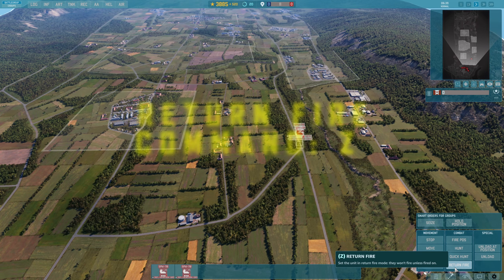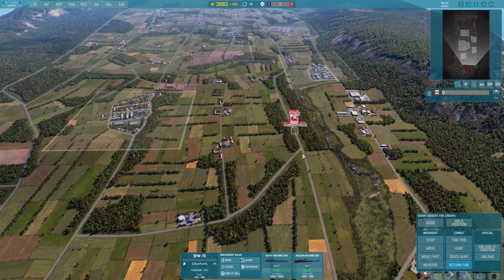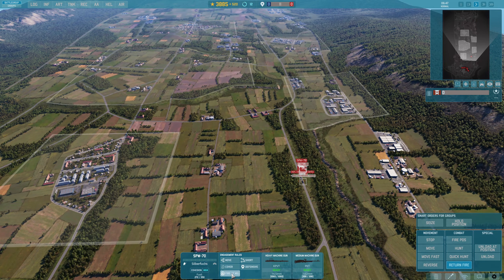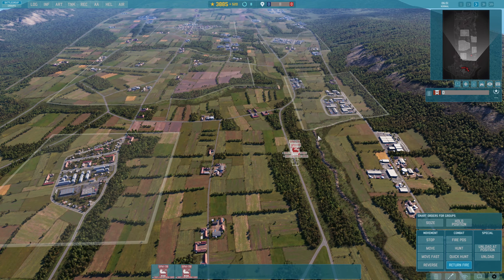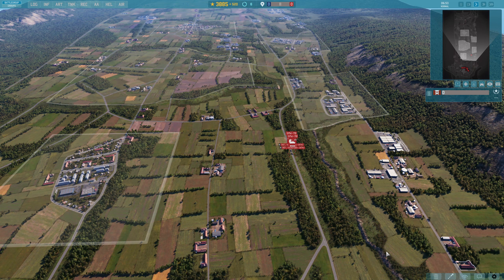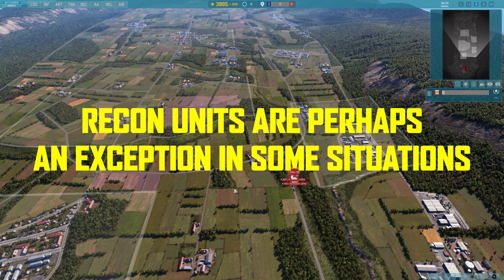Return fire — I don't really use this myself but it is there. Return fire changes the status of the unit so they will no longer fire at will; they will technically just return fire when shot at. In fairness, most of the time you don't want your unit to do that in Warno because you want to get the first shot off in most situations.